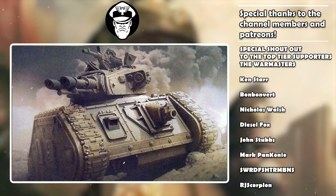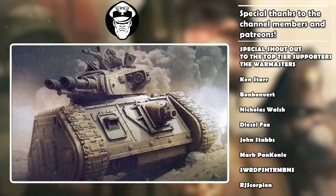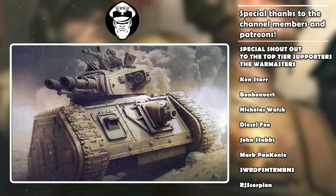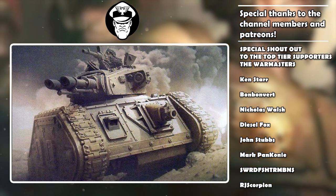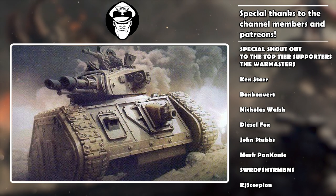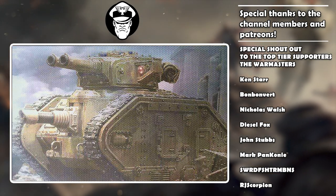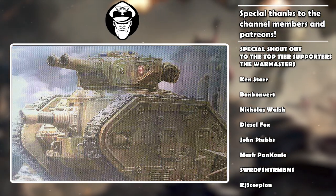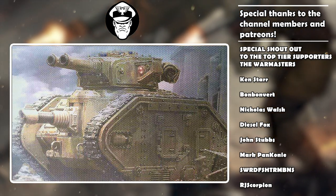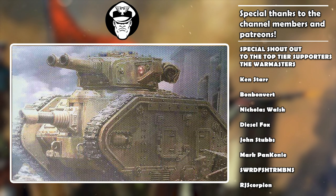I'm also not a huge fan of the Gung-Ho ability: each time this model makes an attack with its Executioner plasma cannon that targets a unit below half strength, add one to the hit roll. Getting up to hitting on twos sounds really good, but in practice it doesn't pan out. What if you get the first strike? The ability does nothing. And in 40k, either units tend to be at full strength or they're dead — they don't tend to be halfway through. People focus fire. This ability tends to only kick in on turns three, four, or five, by which point the game may already be decided.